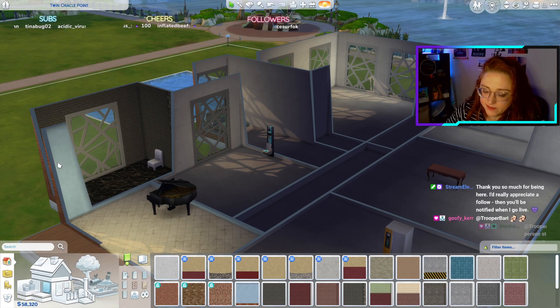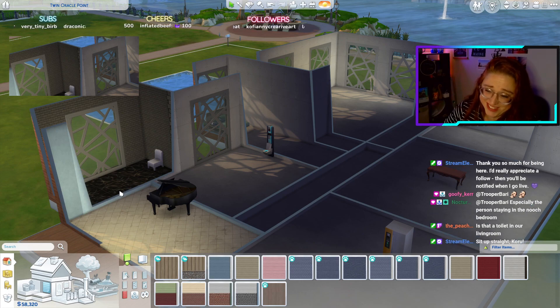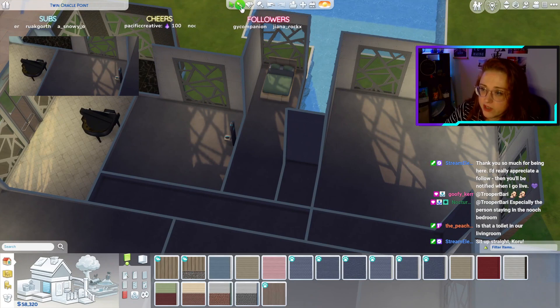Bathroom walls — eight categories. Category seven: siding. We're going to put siding in the bathroom? Especially if the person's taking the nooch bedroom — oh my god. No no no, this is the living room, this is the bathroom — I've put items in to remind me which rooms are which.